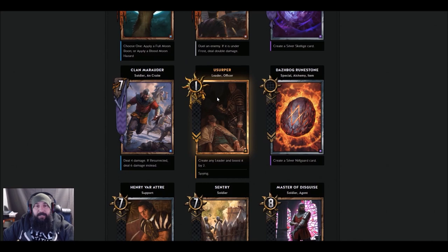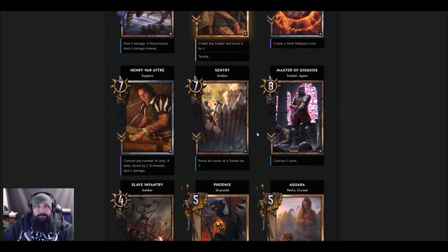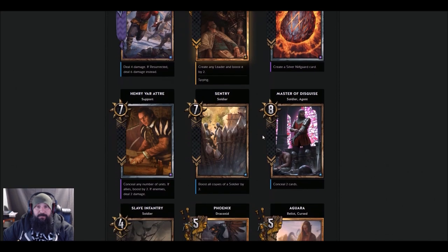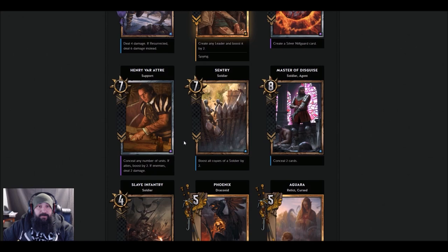Nilfgaard is such a well-oiled machine — I don't know if you want to put something random like this in there. But it seems like a good card; you're playing a spy and getting a leader that's already outgunning your opponent's leader. I like it, it's cool. I still think this card is going to be incredible — I'd put it in a Nilfgaard list no problem. Most Nilfgaard cards are going to be really good. Run down a list of the silvers and it'll probably create one of those really good ones.